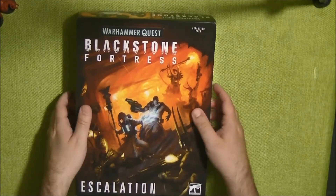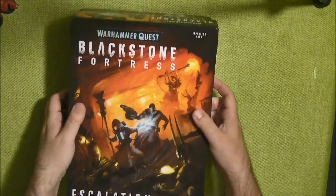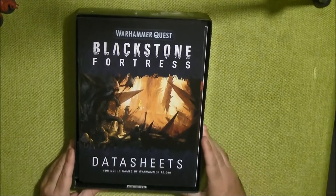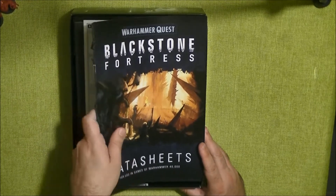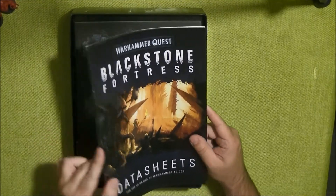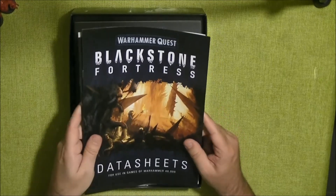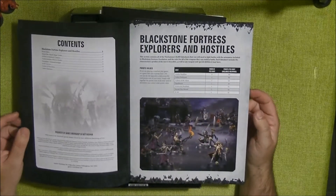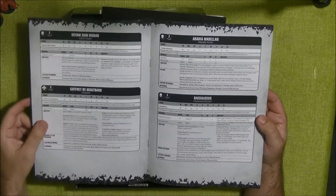I already opened it, so I had a look, but it's my first time really looking at the books. I just assembled the miniatures so you can see them assembled. The box comes with the same books as the starter set — different books for different rules. We have one that is the data sheet, to be able to use these miniatures in Warhammer 40,000.